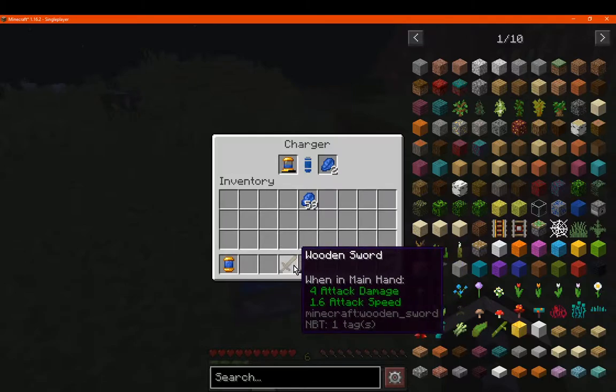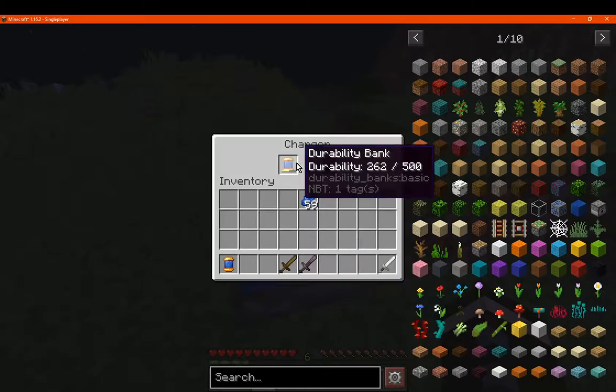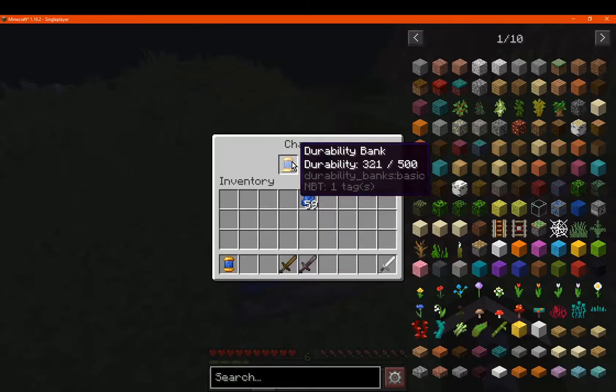And then we'll use a few swords to demonstrate what the Durability Bank is capable of. Once it's ready of course.